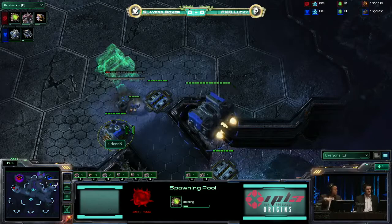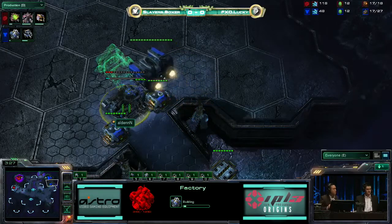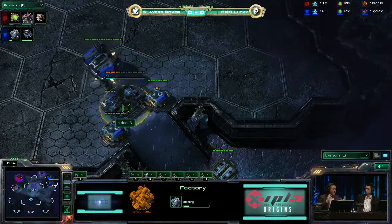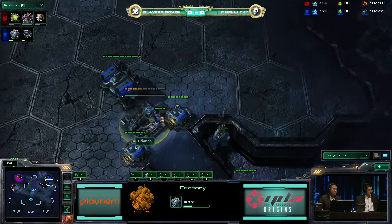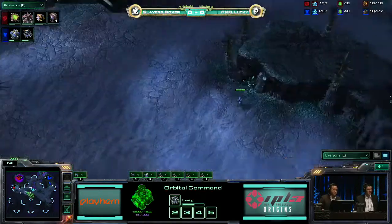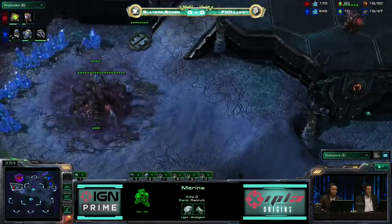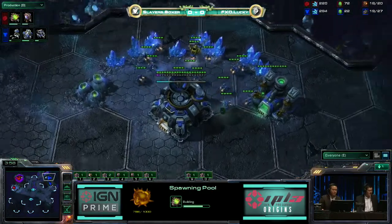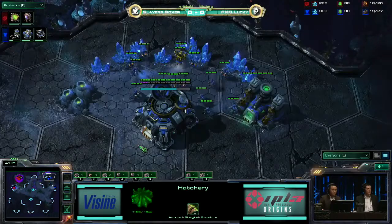The nice thing is he put the barracks on the low ground, and immediately when a Zerg scouts that, they think, probably going to be a two-barracks. That's why the Terran decided to throw that barracks on the low ground, so right now Lucky's probably imagining there's going to be a two-barracks coming, but Boxer actually went right into factory. Lucky did see the gas though, so he has to know that Boxer's up to something — whether it be a Reaper or a quick factory. He might actually just invest in some early lings. Spawning pool about to finish now for him.